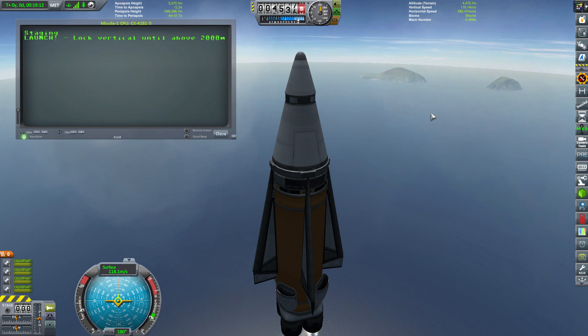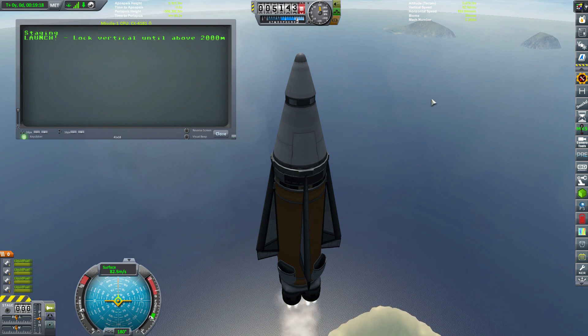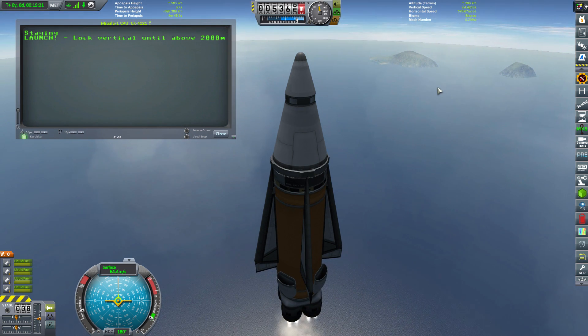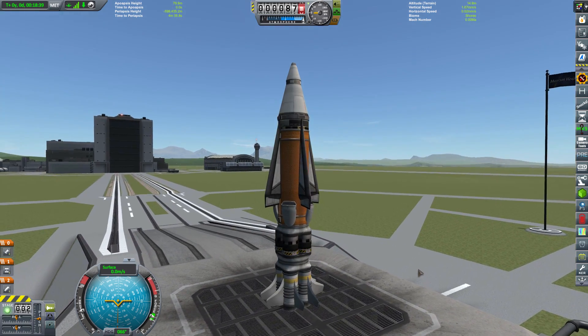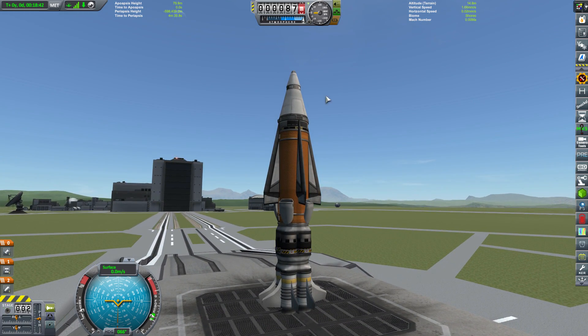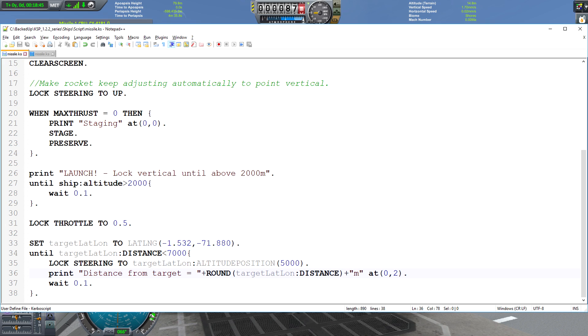Of course, we're not going to get any real thrust when we're going straight up with these Rapier engines. What we'll need to be doing is heading down to the island — we want to set up a target to blow up down at the old airfield. After playing around a little with trying to figure out what the latitude-longitude coordinates of the airfield are, I managed to find them. So now what we want to be able to do is make our missile, after it decouples from stage 2 and fires those Rapier engines, head over to the airfield.